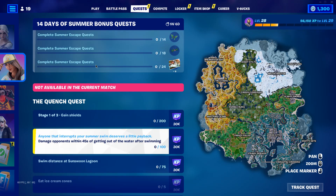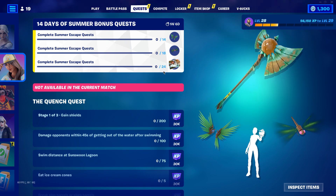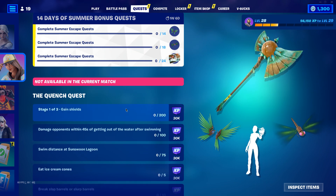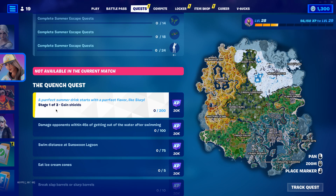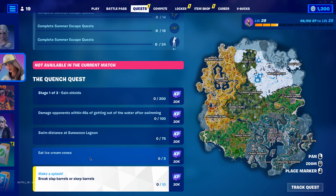Some people may be confused with the Summer Escape quest, where you need to complete 24 quests in order to unlock the emote and the loading screen. You might be wondering where all 24 quests are, because right now there are only three stages — stage one, stage two, and stage three — and then quests four through seven, so we only have seven quests currently.